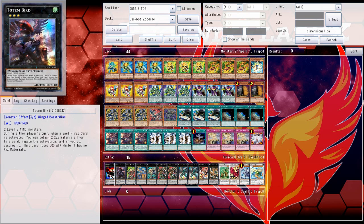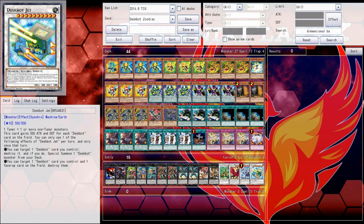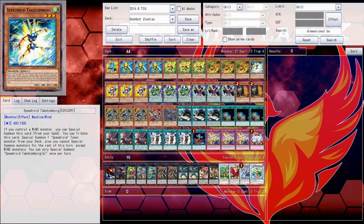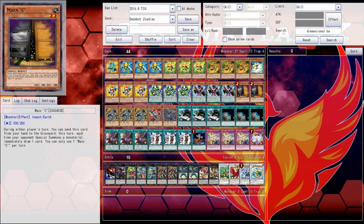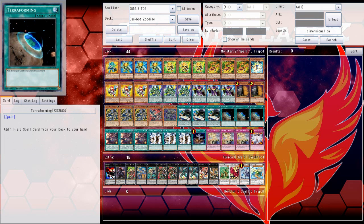What you see on screen is very much an alpha build of a deck that I'm actually very curious to try out. I have this thing where I go on binge theorycrafting sessions in my mind and then actually build them as decks. What you see is Zoodiac Deskbots, and this is a deck I'm really curious to try out.